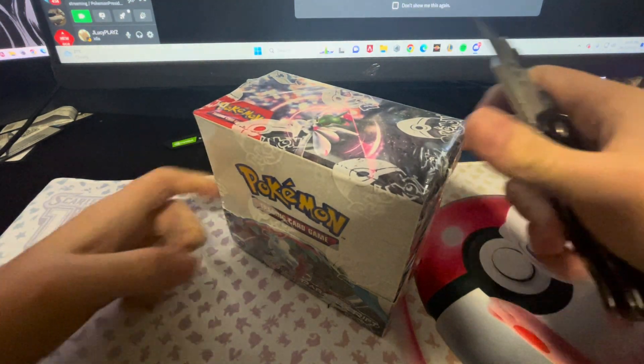Even though I do already have it, I'm fine. We have a Nimble, Yan Mask, a Spindor, a Tulip, Dundozo, an Orocorio, and a Professor's Turo Scenario Full Art, which we need, I'm pretty sure. Nice, I will take that. That is good. We've got a few cards that we need.